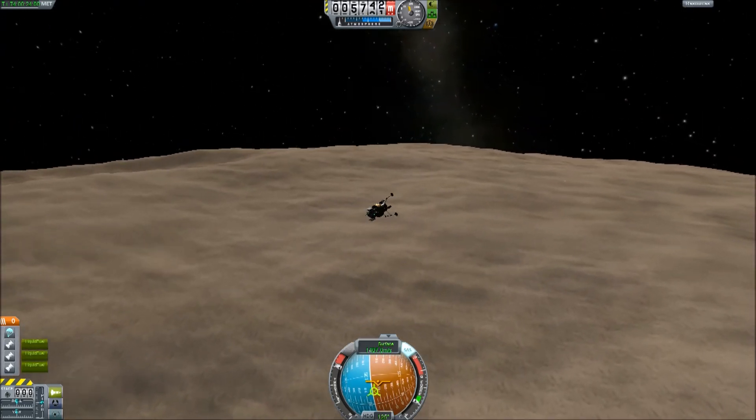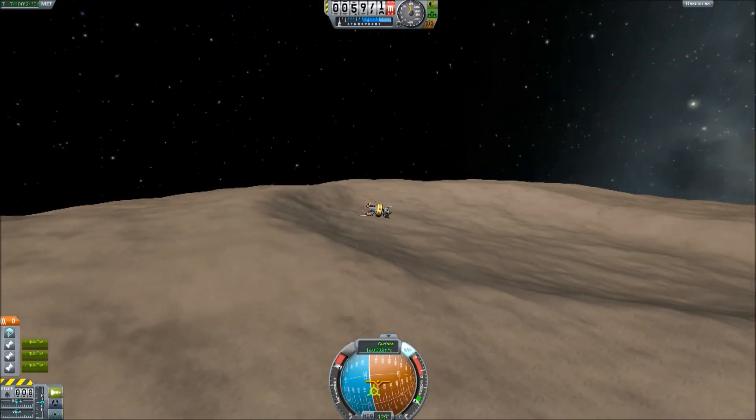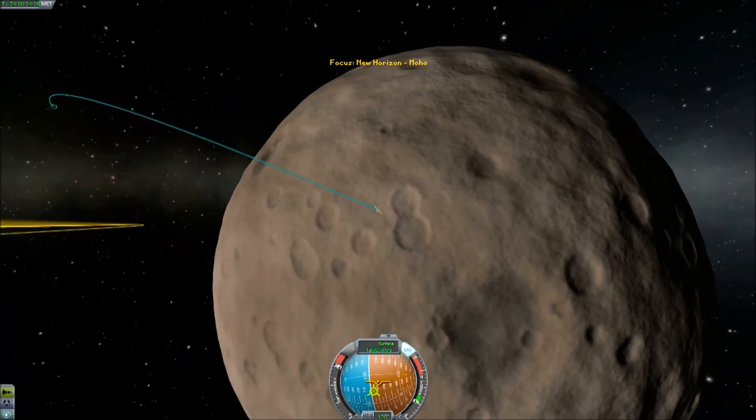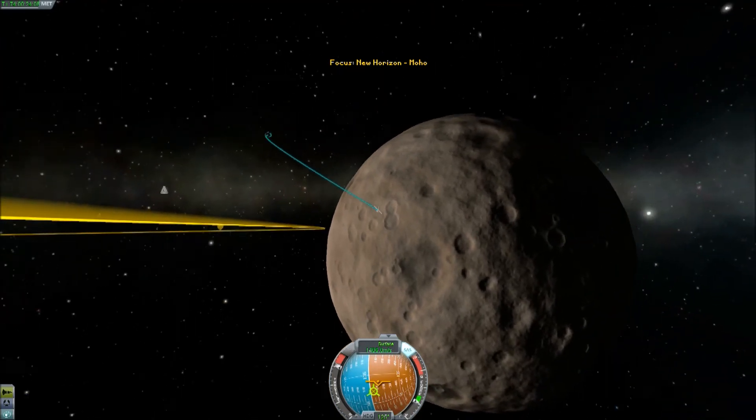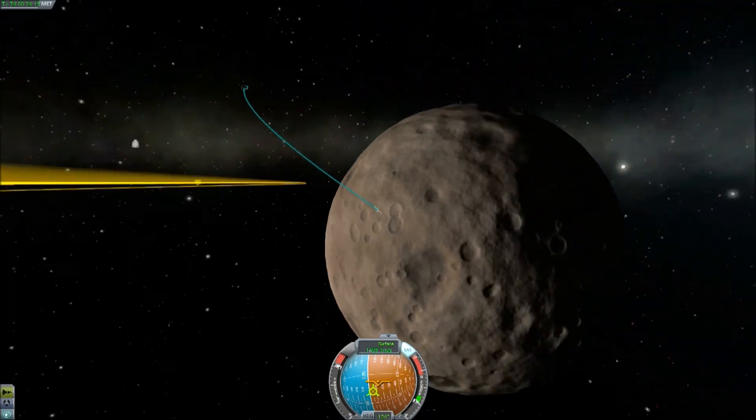At least it's not superheated, but it makes it very hard to land here because you're going to have to have incredible amounts of delta-V both to get here and then to land, because when you turn up at this planet, you're always traveling too fast.